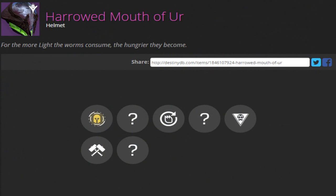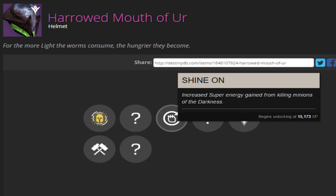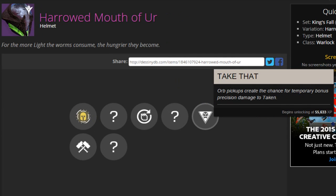Next up is the Harrowed Mouth of Yur. There are two versions — regular and Harrowed — on every single gear piece. At this point it's not exactly clear how we're going to be getting the Harrowed version; it could be the difficulty level you complete the raid or some other element of the King's Fall raid. The Harrowed Mouth of Yur seems like it's the same, though I'm sure it'll be stronger or used differently. It has the same perks: Shine On and Take That.